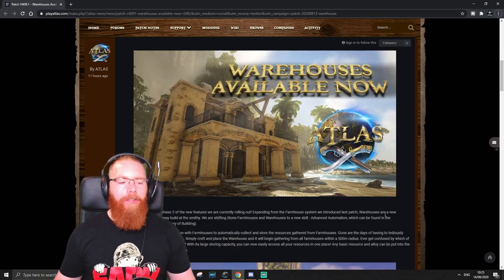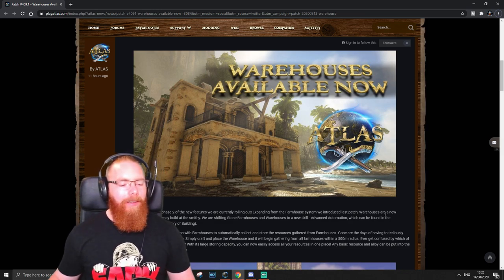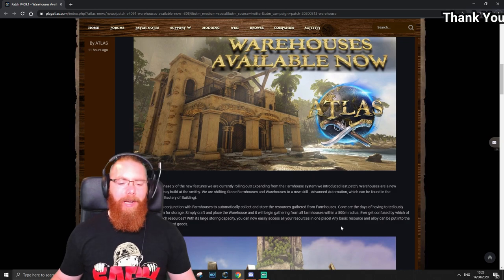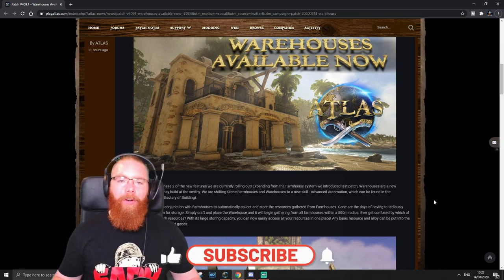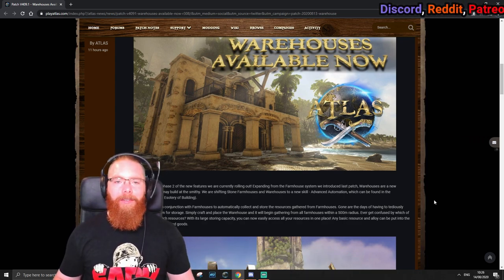What's up guys, welcome back to Atlas. Awesome news — warehouses have gone live, they're out now. We've got the new patch with the warehouses, some updates to the farmhouses, and a few other bits and pieces in the patch notes which we'll get to. We'll go through the patch notes quickly, read the message from the devs, and then jump into the game. If you find these videos helpful or interesting, give them a thumbs up and hit subscribe.